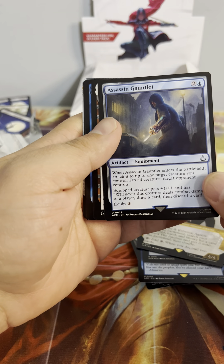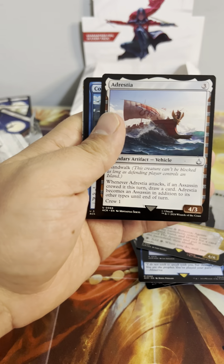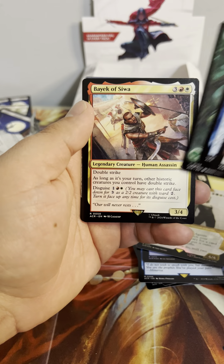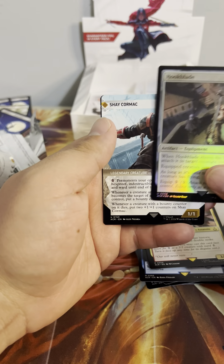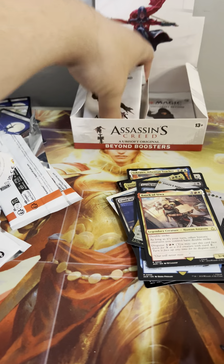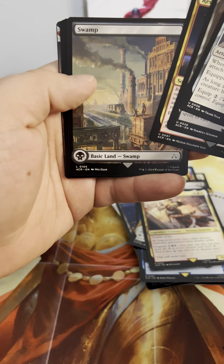Assassin's Gauntlet — equipped creature gets +1/+1, has vigilance; when the equipped creature does combat damage to a player, draw a card then discard a card. Another Coastal Piracy, Forest. Bayek of Siwa — double strike; as long as you control other historic creatures, they have double strike. Hook Blade, Hook Blade, and a Shay Cormac.